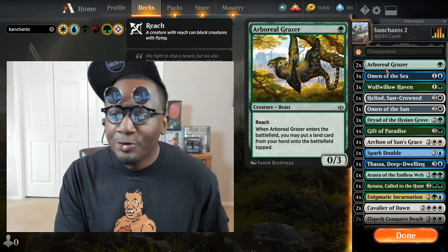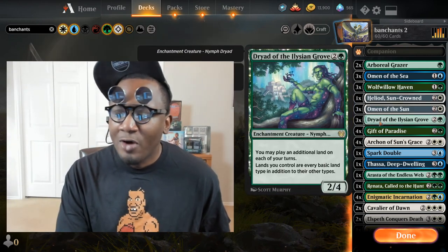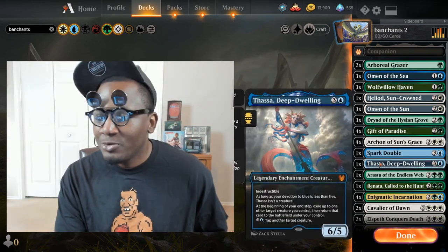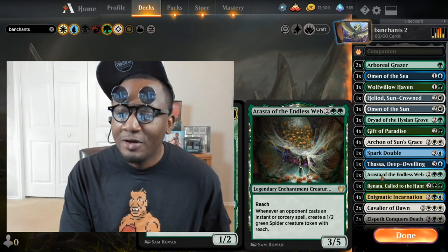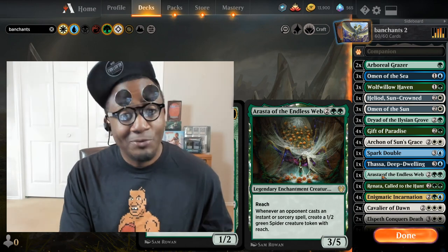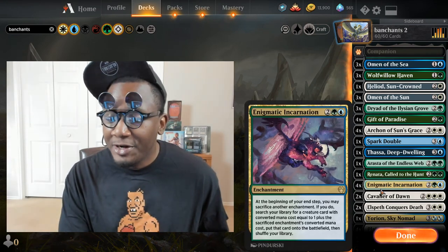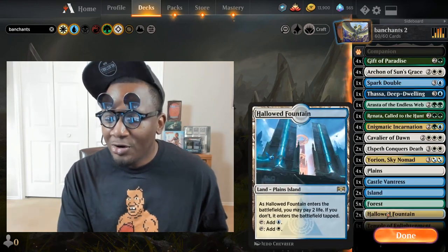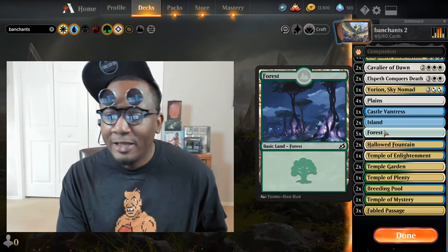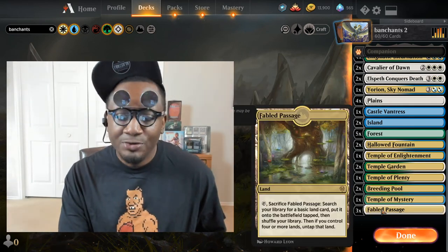Let's get into the deck. We've got two Arboreal Grazer, three Omen of the Sea, three Whiffle of Haven, one Heliod Sun Crown, three Omen of the Sun, three Dryad of Elysian Grove, four Gift of Paradise, four Archon of Sun's Grace, one Spark Double, one Thassa Deep Dwelling, one Arrasta of the Endless Web, one Renata Call to the Hunt, four Enigmatic Incarnation, two Cavalier of Dawn, two Elspeth Conquers Death, one Ugin Sky Nomad. For the land base: four Plains, one Castle Vantress, two Island, five Forests, two Hallowed Fountain, one Temple of Enlightenment, two Temple Garden, one Temple of Plenty, two Breeding Pool, one Temple of Mystery, three Fabled Passage.